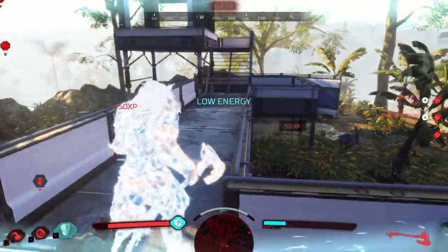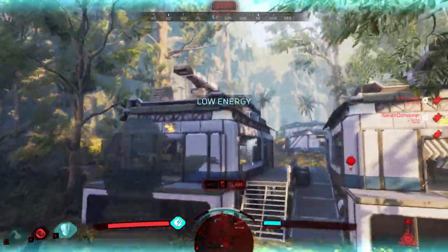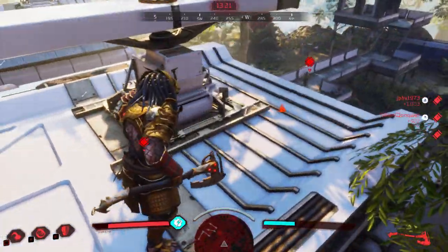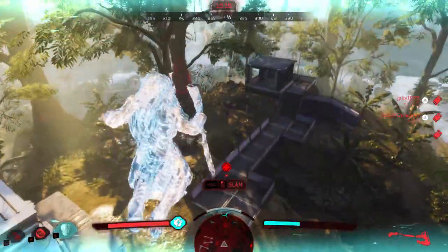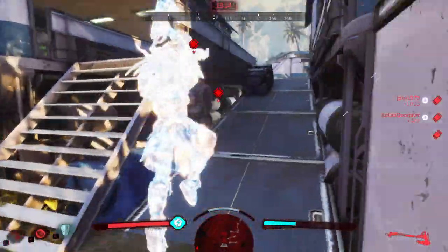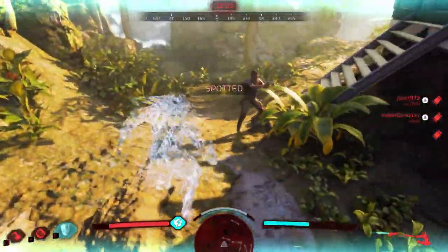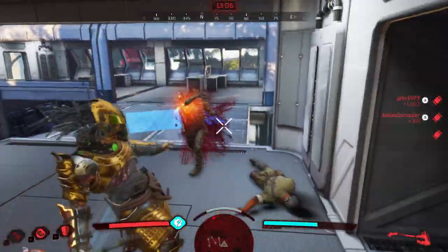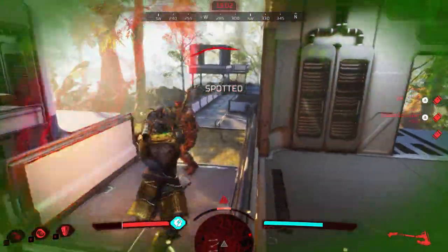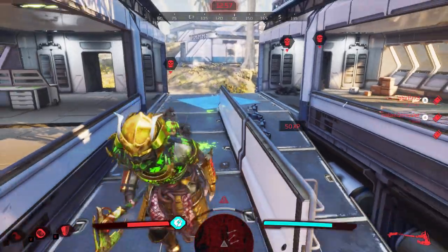Switch to the battle axe — one swing, he's down. We'll drop a bear trap right here, go up top and wait for someone to come by. He picked himself up. Let's try to get him one more time — swing, one hit while invisible! I got spotted, I think I did hit him... it also applies a bleeding effect and he is down.